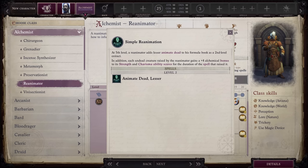At level five, you get Simple Reanimation, which adds Animate Dead Lesser to your formula book. The spell will let you raise 1d3 plus 1 Skeletal Champions who all get a plus four alchemical bonus to Strength and Charisma. Remember, undead health points are governed by Charisma, not Constitution. Since this bonus is alchemical, you could still potentially cast a spell that provides an enhancement bonus to Strength and/or Charisma to buff the summons even more. This is fantastic — the only issue is the spell is one round per level, so you cannot just have the summons out all the time.